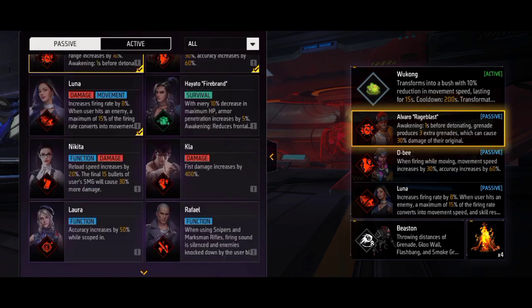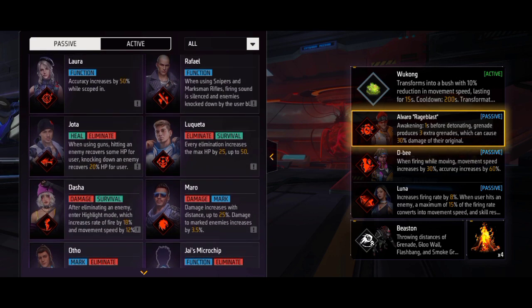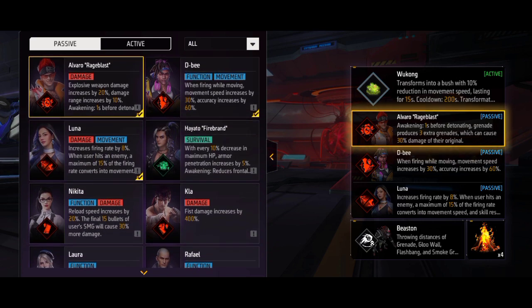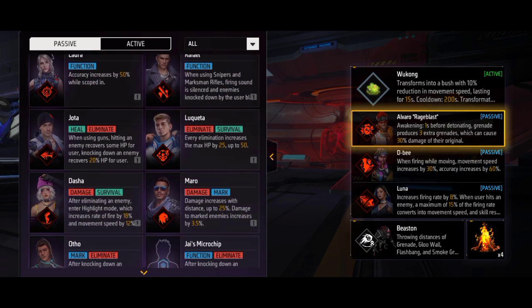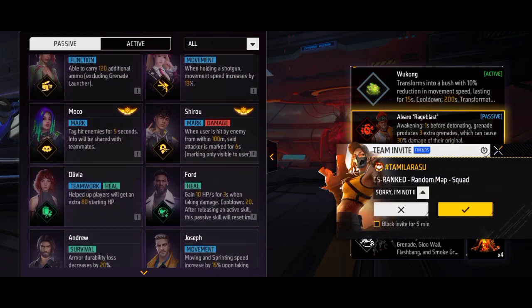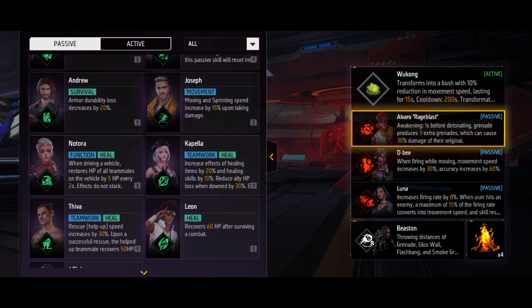I will check the Hukong character, who is very useful. I will select the Hukong character. I will check the 3 passive skills. I will check if I can heal. I will check the Hukong character who is already awakened. I will check the beast and pet, and also the DB character. The attack is 5.